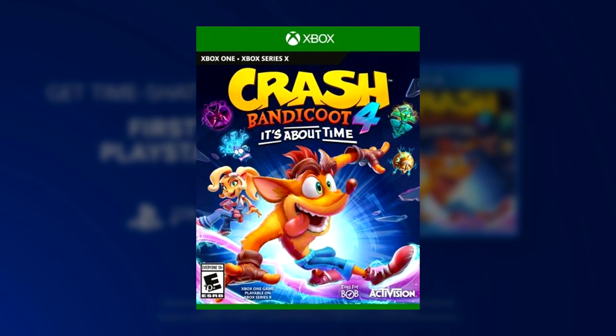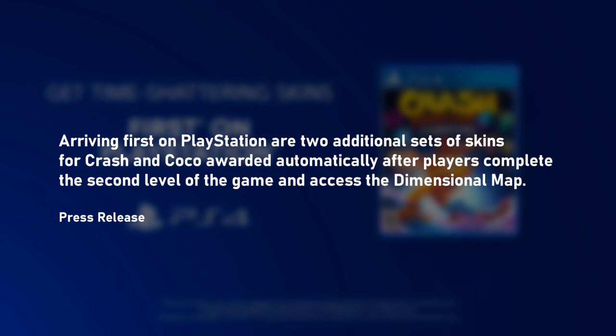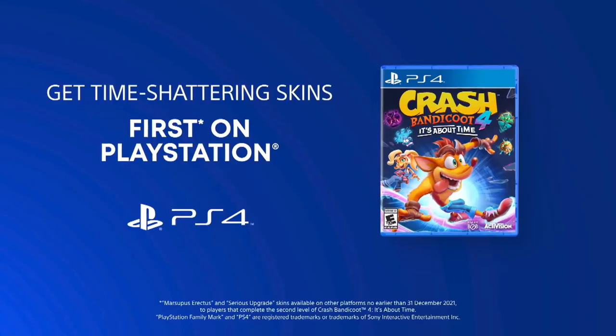For Xbox players, you're required to beat level 2 to unlock these skins. The same seems to apply for PlayStation users according to the press release: arriving first on PlayStation are two additional sets of skins for Crash and Coco, awarded automatically after players complete the second level of the game and access the dimensional map. Guess I'm not surprised that PlayStation is having this deal again.